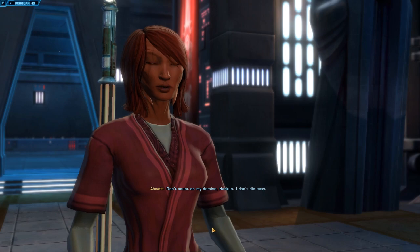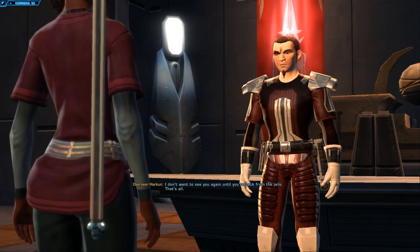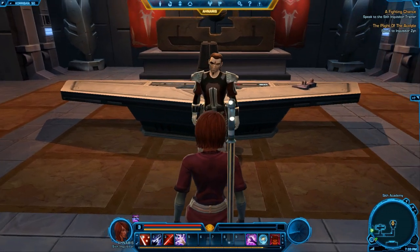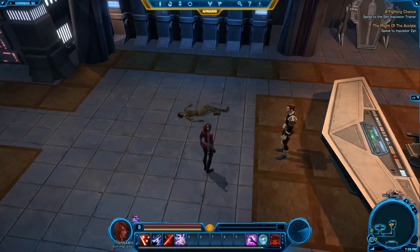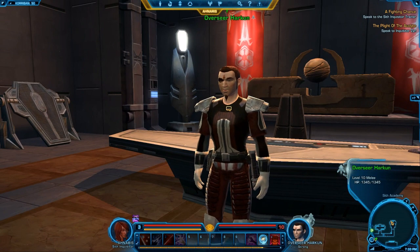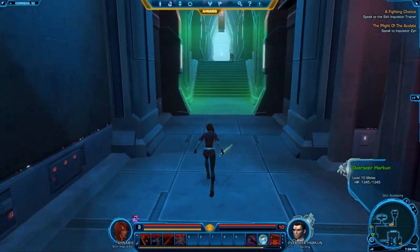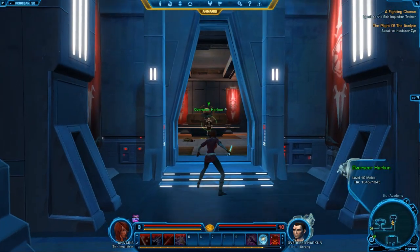Don't count on my demise, Harkin — I don't die easy. 'Don't boast, slave. I don't want to see you again until you're back from the jails.' This is the life of a beta tester. I'm going to go ahead and rate this here super quick, then wrap up. It appears that Overseer Harkin has it out for us — he is not a very friendly character at all, and frankly I want to kill him. So with that in mind, if you guys want to see me continue this series, please leave a comment down below. If you want to suggest a class to play next or find out about other backstories, leave a comment.